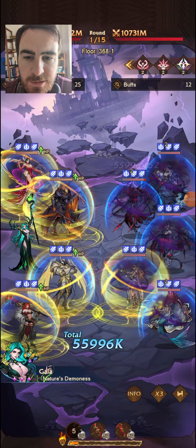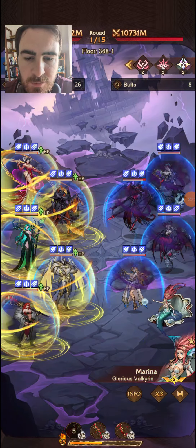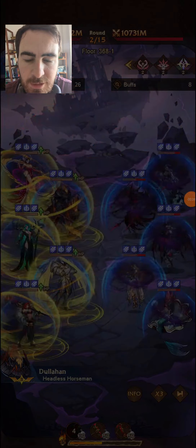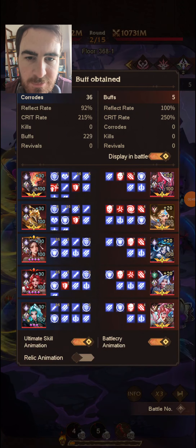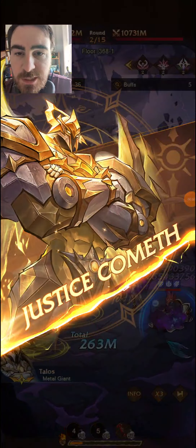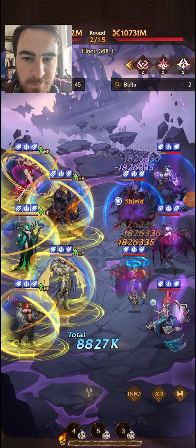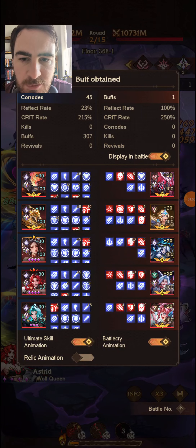Over the course of the battle those stacks will build up. When Dullahan attacks it should go up to 36. The Corrode stacks wear off and then Dullahan will reapply the stacks of Corrode. So if we look again we're up to 36, even though enemies only have up to 10 stacks each — that's the stack limit, which I've covered in a previous video. As you can see, we go up to 45 stacks of Genesis Glow because Catherine has applied those stacks of Corrode.